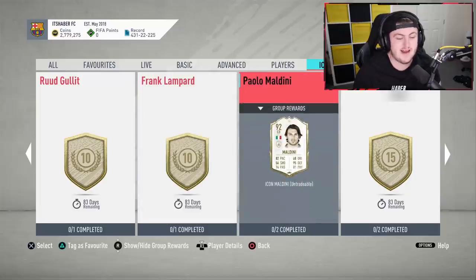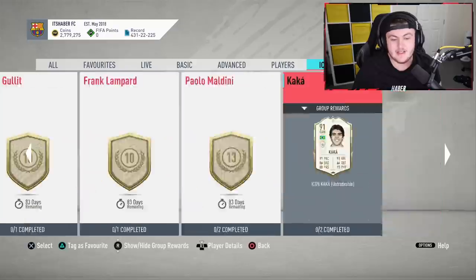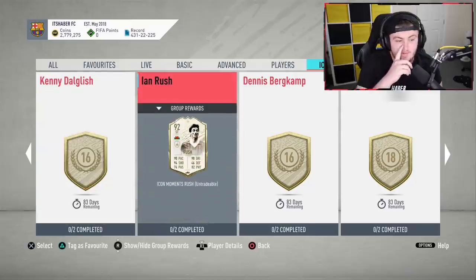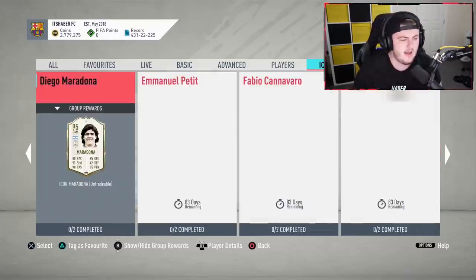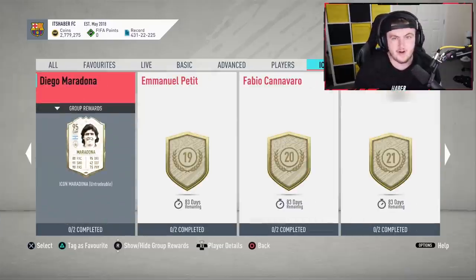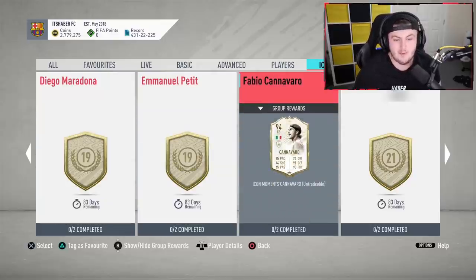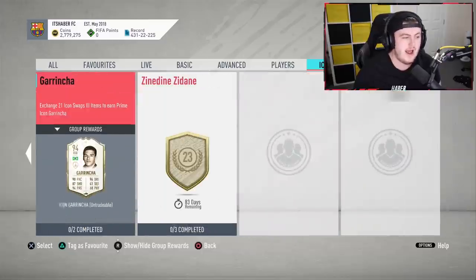For 13 tokens you can get a prime moments Lampard. For 13 you can also get a middle Maldini, or a prime Kaka for 15 tokens. For 16 tokens we have middle Kenny Dalgleish, prime moments Ian Rush, and prime moments Bergkamp. For 18 we have moments Riquelme. For 19 we have Maradona — only middle Maradona though. For 19 we also have prime moments Peti. For 20 we have prime moments Cannavaro. For 21 it's prime moments Carlos Alberto and also prime Garincha — not prime moments, just prime Garincha. And for 23 it's baby Zidane.